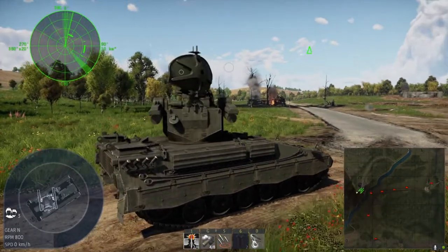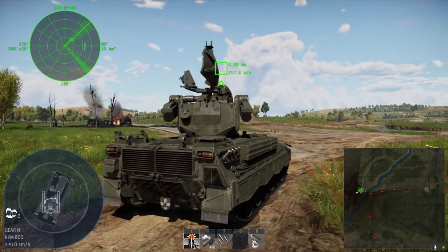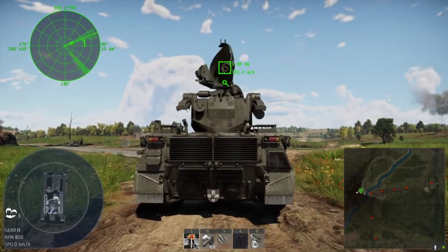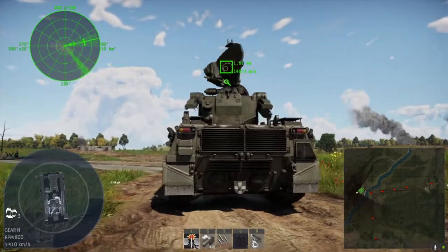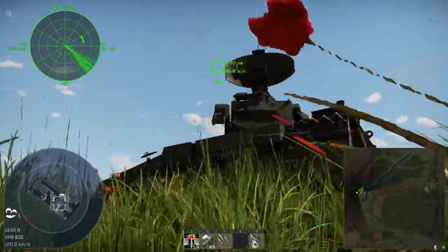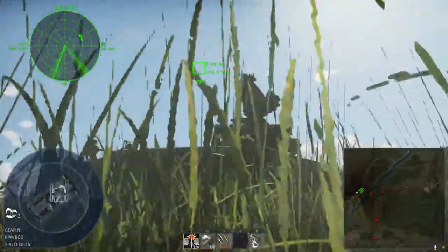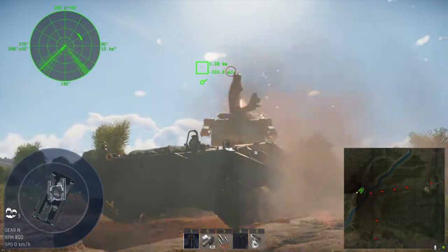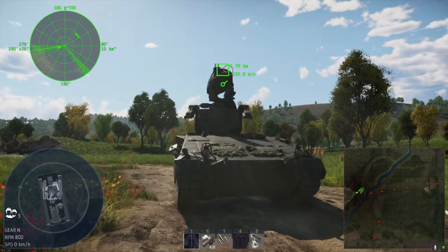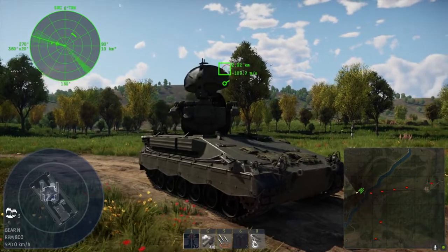We got one over here — much closer. Let's go ahead and give it a fire with our left mouse button. Not good. Let's lead him a little bit. Fire — put the circle in the center. We got two misses.